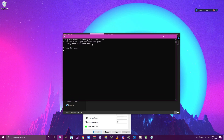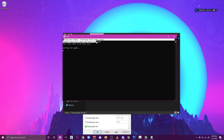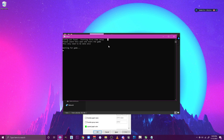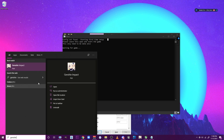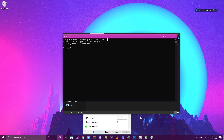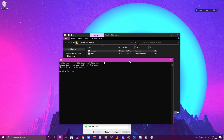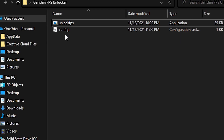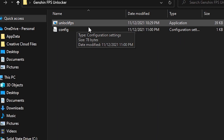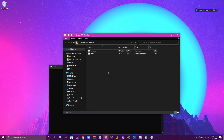The first thing it should say is 'config not found, starting first time setup,' telling you to start Genshin Impact first. So go ahead and start the Genshin Impact launcher. Once the game is open, if a config file is created where you placed the unlocker, you're on the right track.